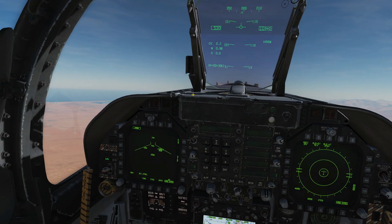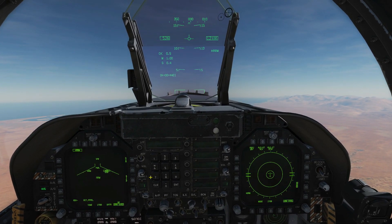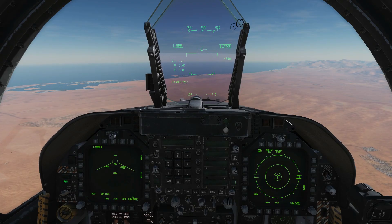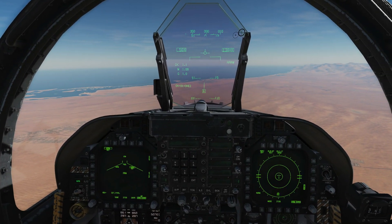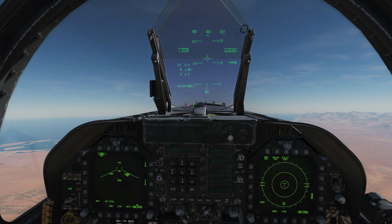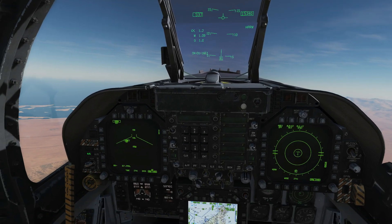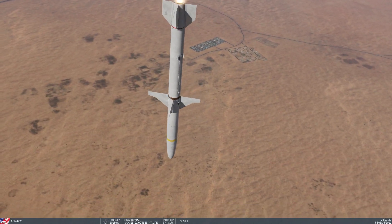We couldn't do this in target of opportunity mode because you need to use the front sensor for that. We've lost contact — that's a bit weird. We passed over it; it is a fully working site, I don't know why it's not fired at us. I think we've just been in a bit of an awkward placement for it. There it is — it's behind us now. Let's try firing a missile.